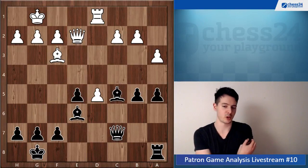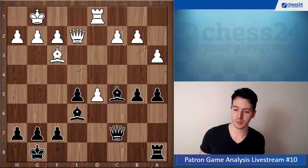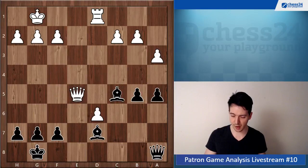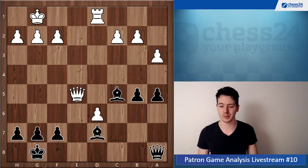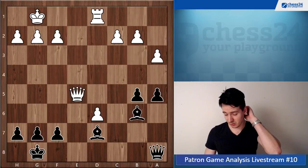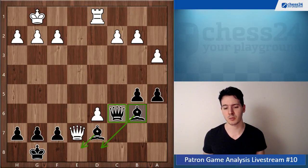Here you played Rook f8, which is a mistake. You need to go Bishop d7, d6, Queen d8, takes, takes, Queen takes e5 — you have the two bishops but white has two pawns and the rook, so this is just balancing out. I understand maybe you didn't want to play this because it looks bad at first, but you can set up like this where the bishop covers d8 and it seems like white really cannot make progress — so that should be a draw.